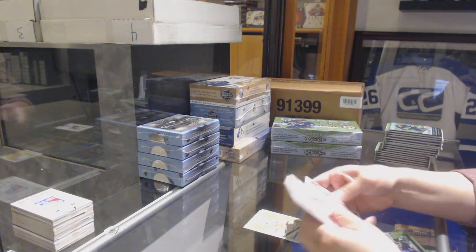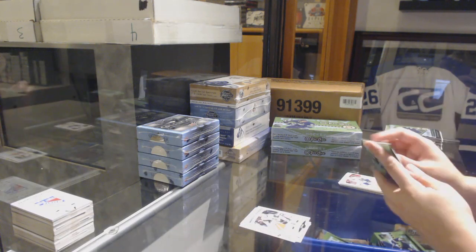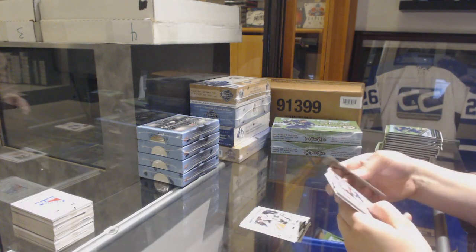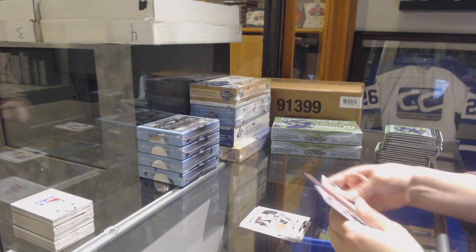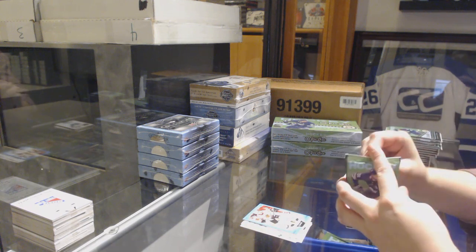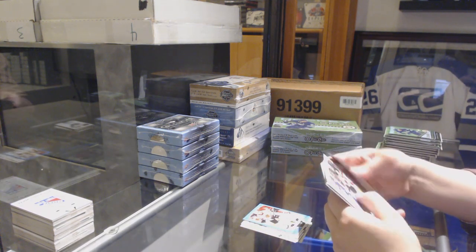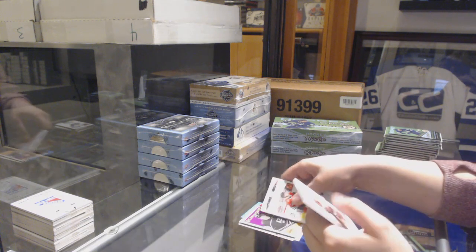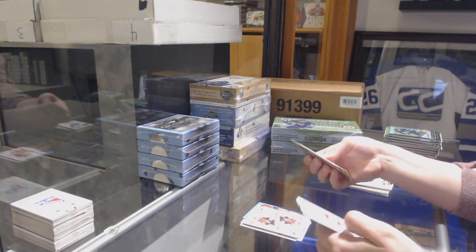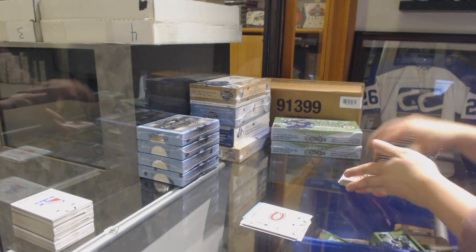Calle Jarnkrok retro for the Nashville Predators, Brad Marchand Bruins playing card, and a Jimmy Schultz rookie for Vegas. Retro of Chris Tierney for the Senators, blue of Marcus Kruger for the Chicago Blackhawks. Retro of Tyler Toffoli for the LA Kings, playing card of Clayton Keller for the Coyotes, team checklist for the Montreal Canadiens.